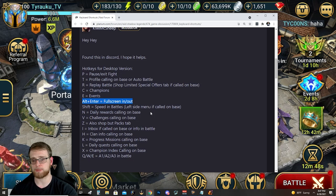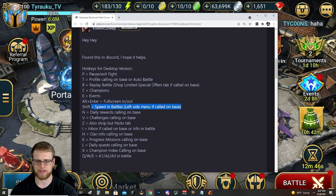There are speed options in battles. I don't know why you'd ever want to use anything other than two times speed, unless you had four times speed — I don't know how you could get that. Getting four times speed would be incredible.